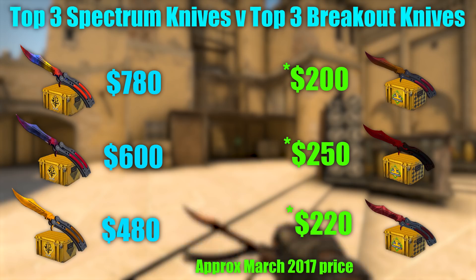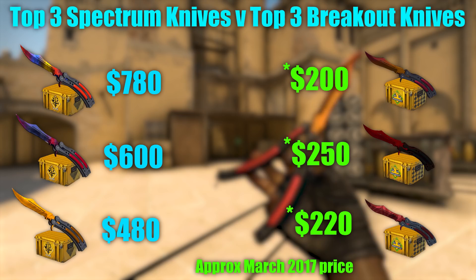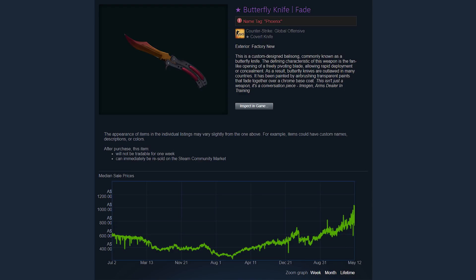I think this is what caused the price of older butterfly knives, like the Fade and the Night, to increase so much. Anyone looking at Spectrum butterfly knives and thinking how cool they are — and they are fucking cool — might be tempted to go for an older, cheaper butterfly knife instead, because the Spectrum ones are so expensive. Additionally, anyone hoping to unbox a butterfly knife probably would have been tempted to go for a Spectrum Case rather than a Breakout Case, because not only does the Spectrum Case have the best butterfly knives, but the Breakout Case's skins are kind of shit, in all honesty. Putting these two things together — more demand for older butterfly knives and fewer people unboxing them — you can see how over time the price of these older butterfly knives would have gone up.